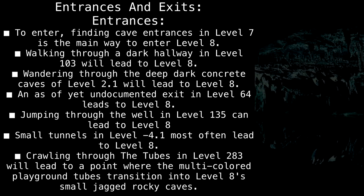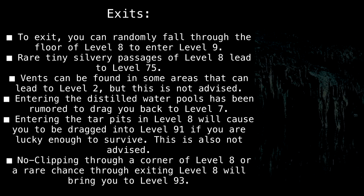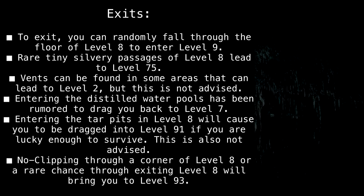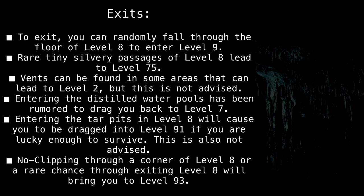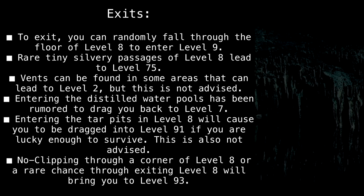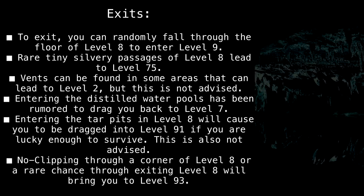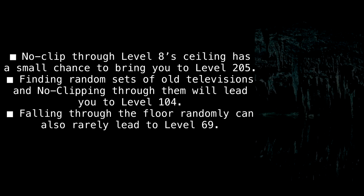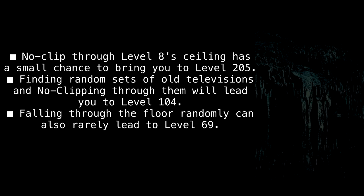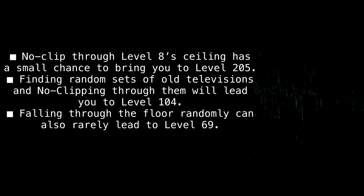Crawling through the tubes in level 283 will lead to a point where the multicolored playground tubes transition into level 8's small, jagged, rocky caves. Exits: You can randomly fall through the floor of level 8 to enter level 9. Rare, tiny silvery passages of level 8 lead to level 75. Vents can be found in some areas that can lead to level 2, but this is not advised. Entering the distilled water pools has been rumored to drag you back to level 7. Entering the tar pits in level 8 will cause you to be dragged into level 91 if you are lucky enough to survive — also not advised. No-clipping through a corner of level 8 or a rare chance upon exiting will bring you to level 93. No-clipping through level 8's ceiling has a small chance to bring you to level 205. Finding random sets of old televisions and no-clipping through them will lead you to level 104. Falling through the floor randomly can also rarely lead to level 69.